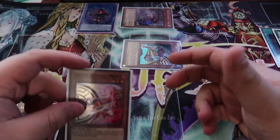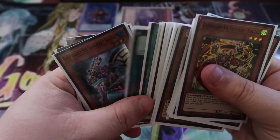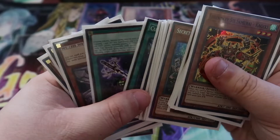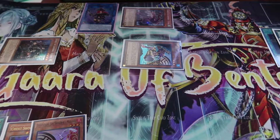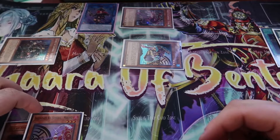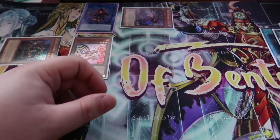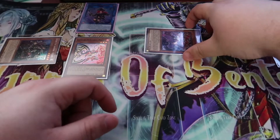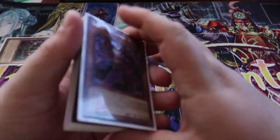Now we're going to activate Summon Sorcerer's effect to Special Summon a level 4. I generally like to Special Summon Kizaru, because Kizaru doesn't really have a purpose once the combo is finished. Once you have Kizaru, you're going to Special Summon Mizo. Mizo's effect lets you tribute a Shinai to destroy a monster on your opponent's side of the field. We'll put our graveyard over here so it's more visible. Then Fuma and Shinai's effects are going to activate.